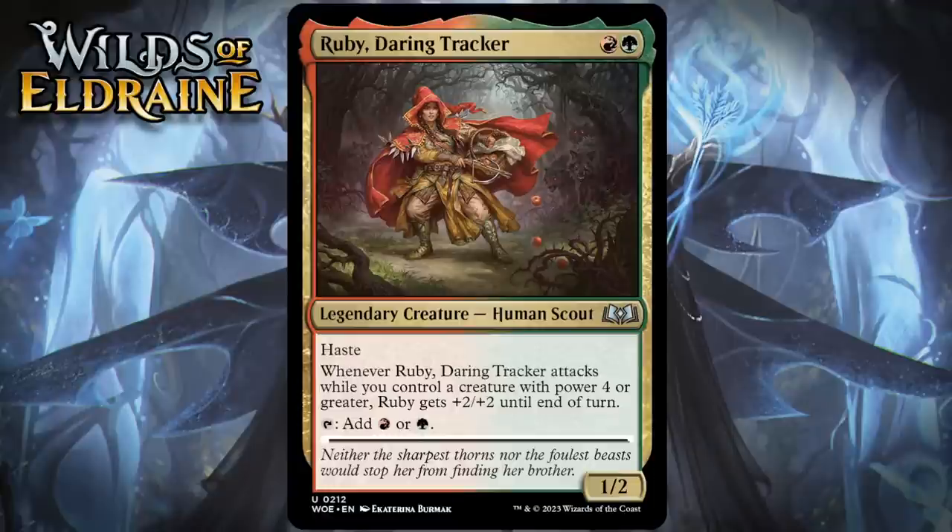Next up, it's Ruby, Daring Tracker, which for a red and a green is a 1/2 legendary human scout at uncommon. It's got haste, and when it attacks, while you control a creature with power 4 or greater, Ruby gets +2/+2 until end of turn, and she can tap for a red or green mana. This is a nice signpost uncommon — obviously, red-green is about ramping and big creatures. This can ramp your mana quite effectively, making it more likely that you can get out a creature with power 4 or greater pretty quickly, at which point Ruby herself becomes a significantly better attacker. There will also be times in the mid to late game when you draw her and can already trigger this ability, in which case she becomes a 2-mana 3/4 with haste. I'm giving her a B-.